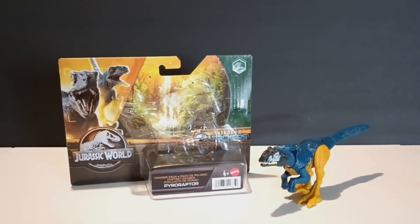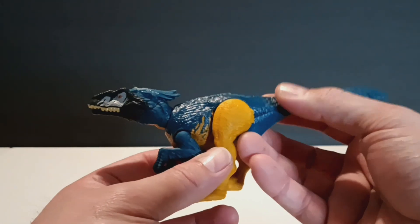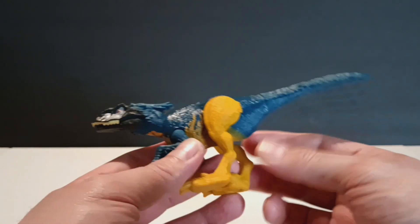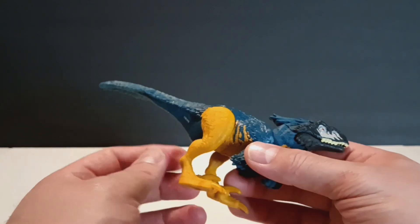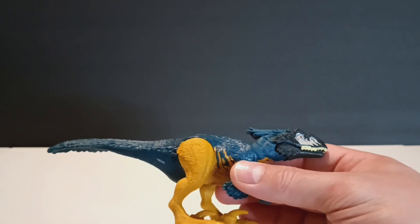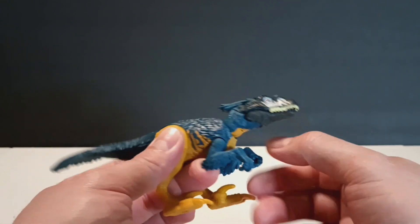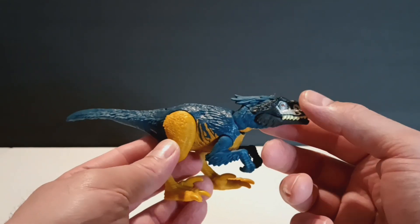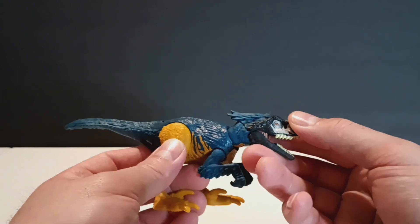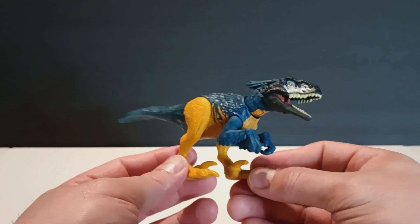Next up is the Macaw Danger Pack Pyro Raptor. This is pretty much the standard Danger Pack packaging. This is basically a repaint of the Pyro Raptor mold. I think this is the same mold that came with Kyla from the Dominion line. They call it the Macaw Pyro Raptor because it pretty much has the same coloration and pattern as a macaw in real life - I thought that was a pretty unique touch.